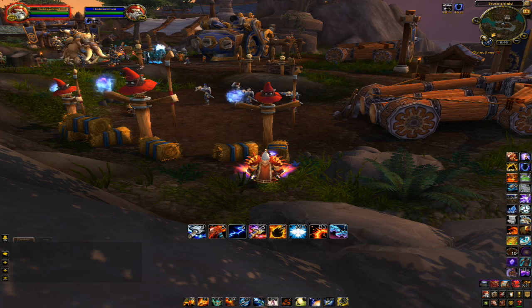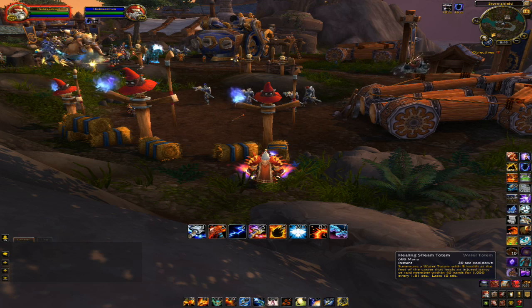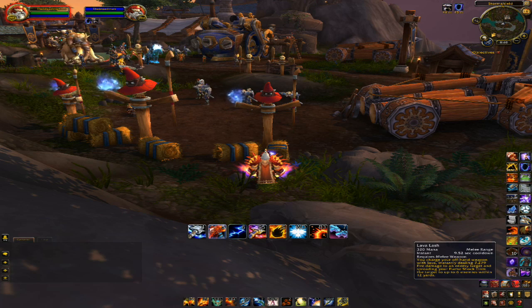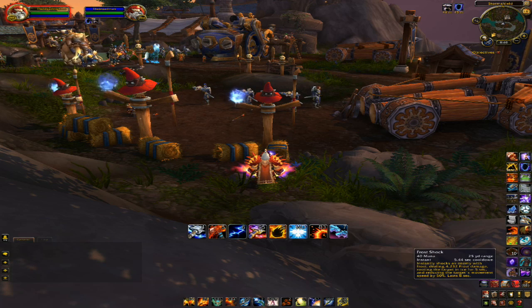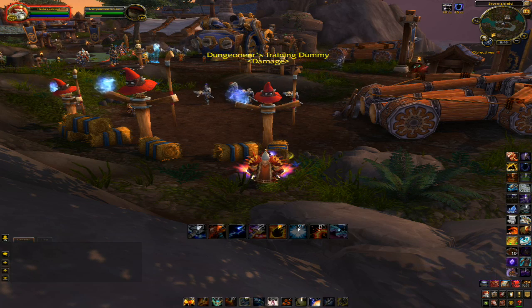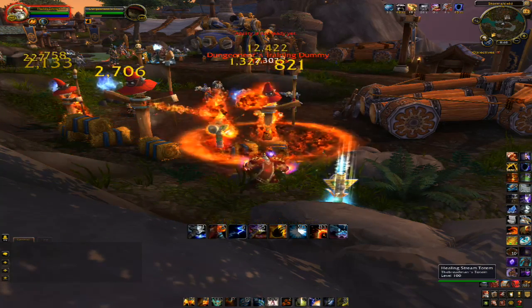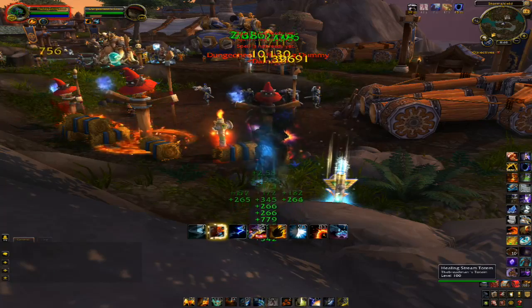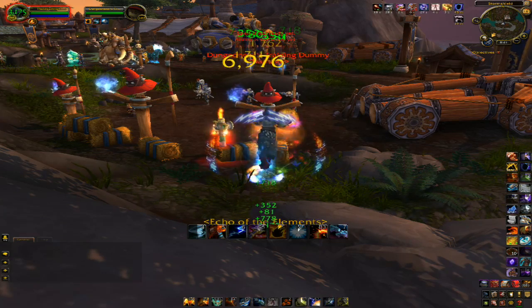You can add Ascendance to burst them down quickly. The entire rotation would be: counting down from 3, or as your enemy approaches — Healing Stream Totem, Fire Elemental Totem, Liquid Magma, Unleash Elements, Flame Shock, Lava Lash, Storm Strike, Lightning Bolt with 5 stacks, then Ascend, Lightning Bolt again, Flame Shock. Storm Strike and Lightning Bolt with 5 stacks have the highest priority. Frost Shock is used whenever everything else is on cooldown.